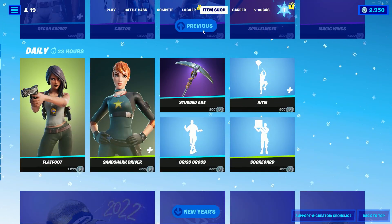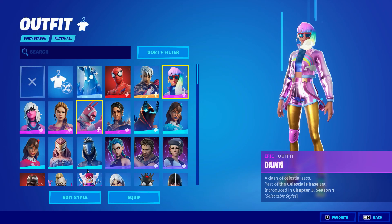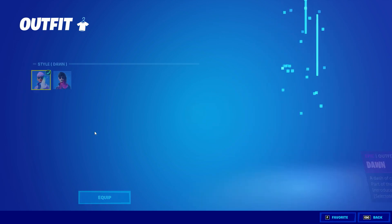This is the item shop currently. She's brand new, she just came out. So I'm going to show you some gameplay of her. But before that, she has an alternate style called Eclipse — it's like a galaxy type of style, as you can see here.